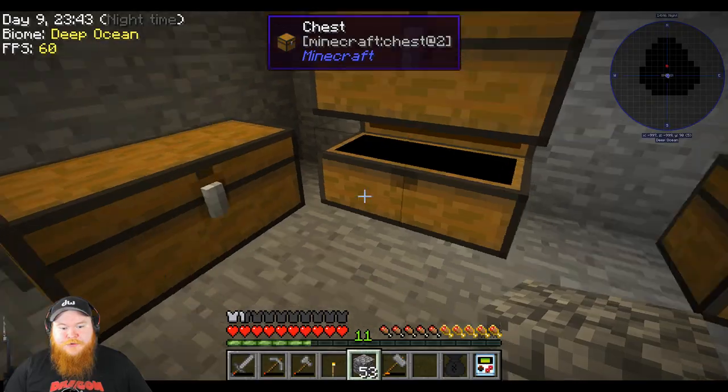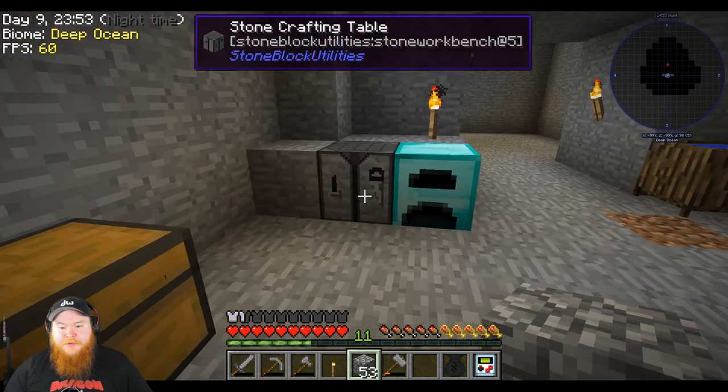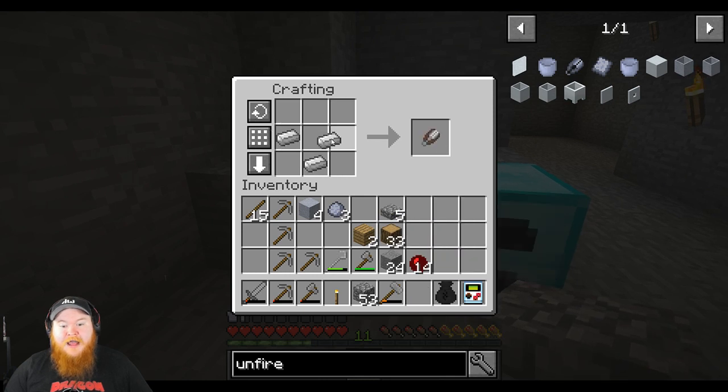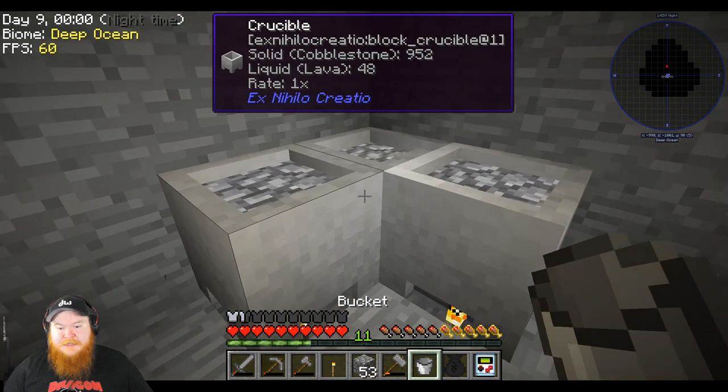Before we get to that point, we'll make another bucket. Make another bucket. So we're gonna have a lava bucket and a water bucket, so that way if we ever need them, we can.